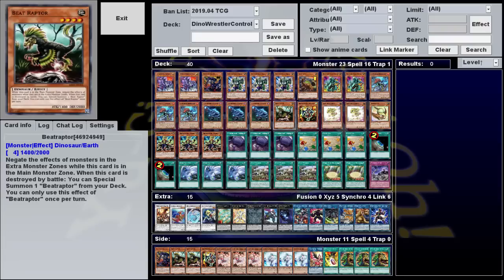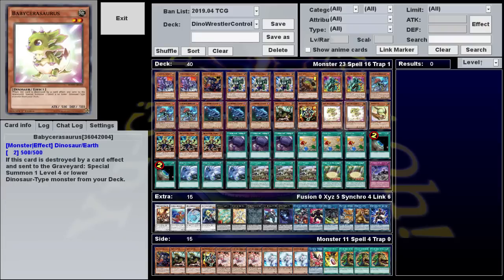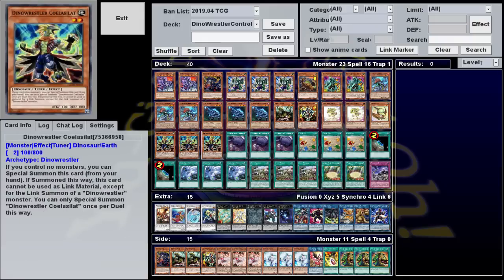Three Soul Raptor, one Beat Raptor, one dino-wrestler Kappa, two adorable little babies, one Aegon Head, and three copies of Tunersaurus.